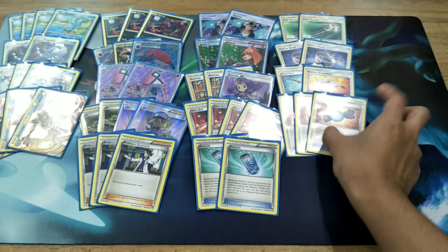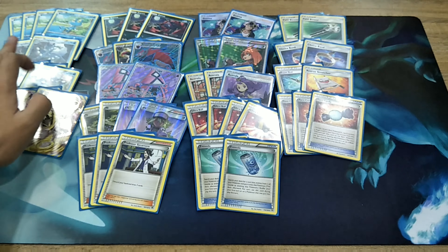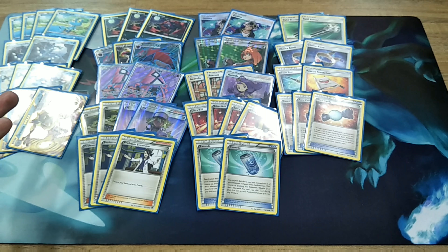We're going to play three copies of Red Candy. Obviously, since we only play two copies of Frogadier, we're not going to be using Water Duplicates unless we are in a really tight position where we cannot do anything — that's where Water Duplicates comes in. With Red Candy, we're going to evolve Froakie directly to Greninja.